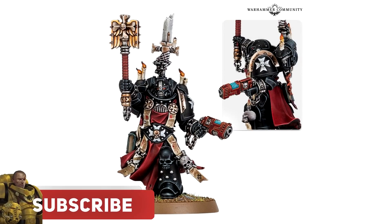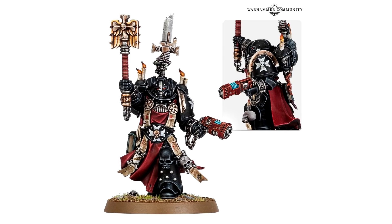And there he is, ladies and gentlemen, right in the background. As you can see now, we finally have the Chaplain Grimaldis model revealed. We've only got two more reveals now left for the Black Templars — it is the Black Templar Ancient and the rest of the Sword Brethren Squad.